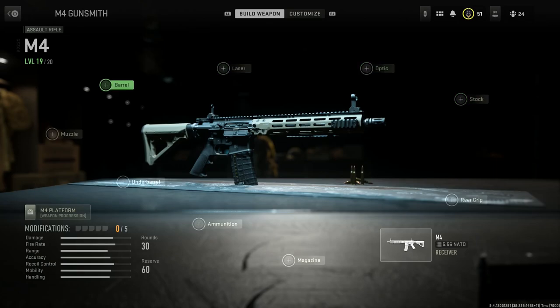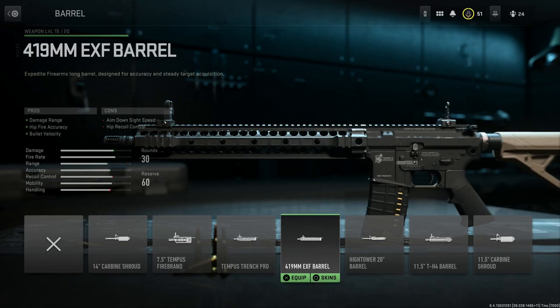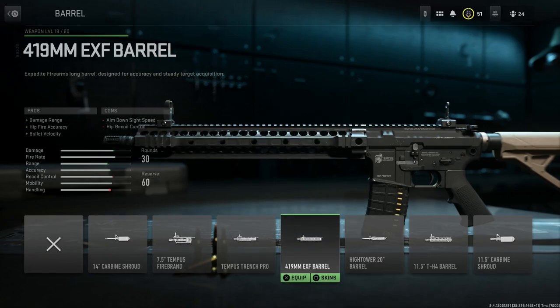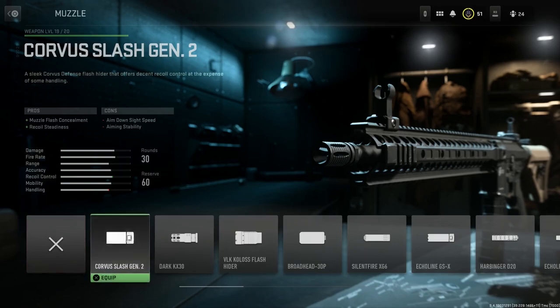For the barrel attachment, we want the 419 millimeter barrel. There are two different barrel lengths: a 16 inch and an 18 inch — this one gives us a little bit over 16 inches, so it's probably the most accurate. The other option is the M16A4 barrel, which is a high-power 20 inch, and we'll show that off in another build. For this Mod H build, the 419mm barrel gives us damage at range, hip fire accuracy, and bullet velocity, with the cons being ADS speed and hip recoil control.